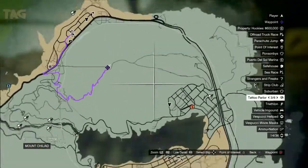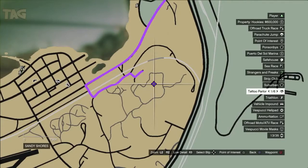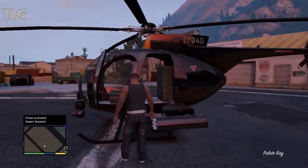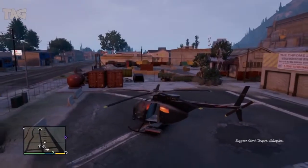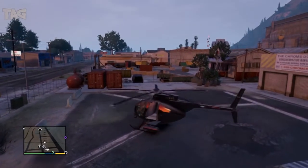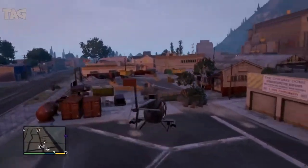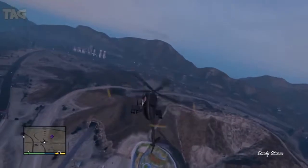Hey guys, Star Arts Movie here with another exciting Grand Theft Auto 5 video. Today I'm going to be showing you the location of the UFO — the actually flying UFO easter egg, not frozen alien (I already made that video), not the underwater UFO, but actually flying UFO. And this is the second one, as you can see right here.